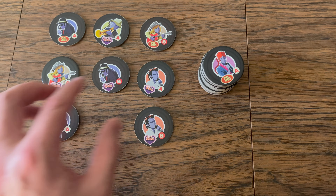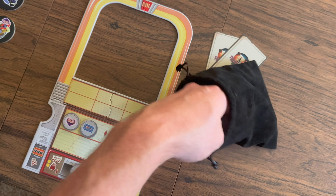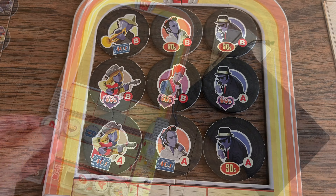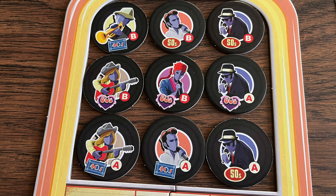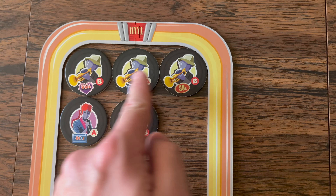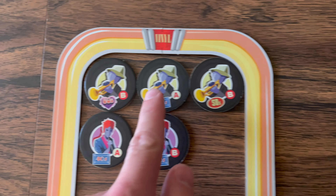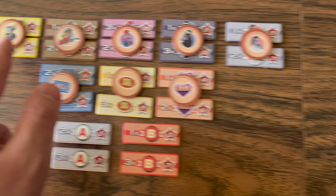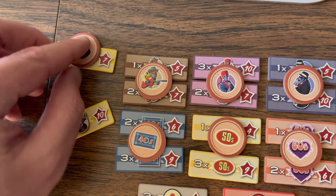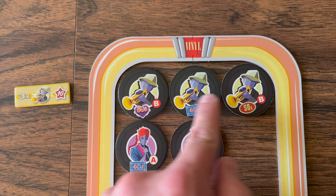At the end of your turn, any vacant spots in the record bin are filled with random 45s from the draw pile, and your opponent takes their turn. If any player has nine 45s in their jukebox, the game ends at the end of the round. As players form rows and columns of three 45s, those are scored by taking a scoring token matched by the placement of those 45s.